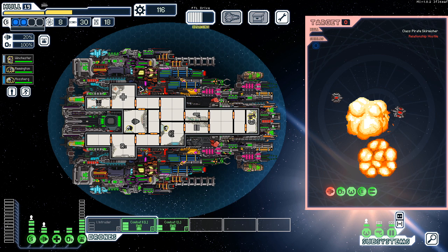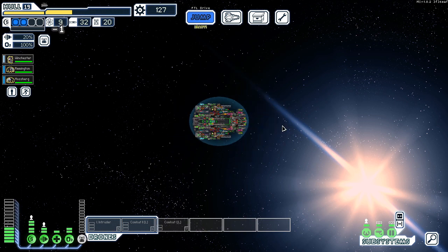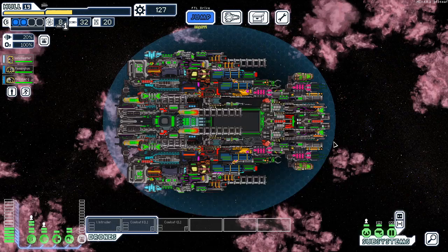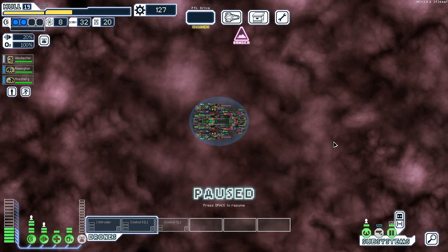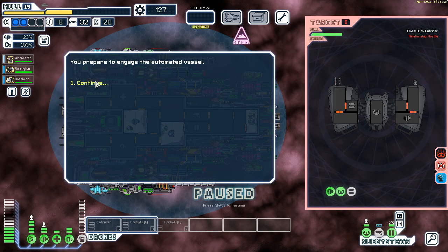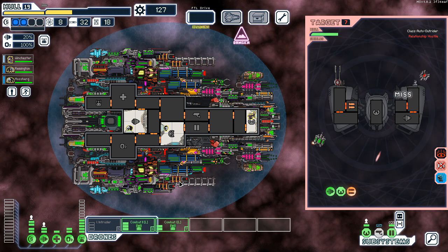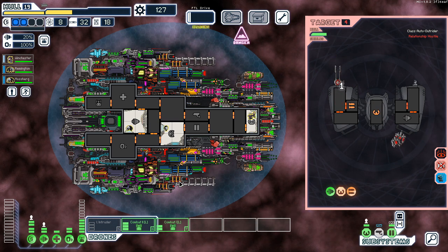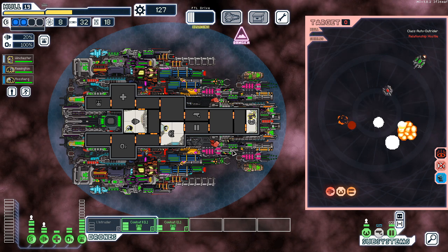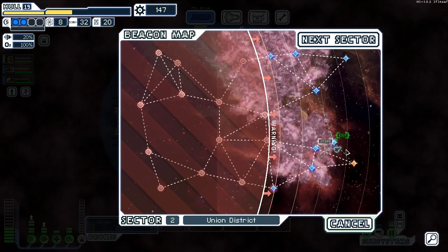There we go — that is some fuel, not a lot but it's some. It's a whole nothing. We'll explore — why not. He doesn't have shields, that's a mistake. Yep, immediately a mistake. Why build a stealth cruiser but forget to put any stealth?